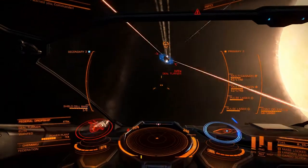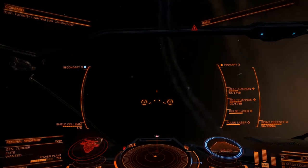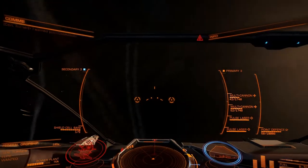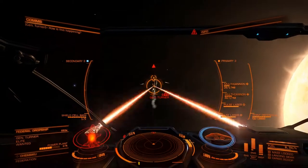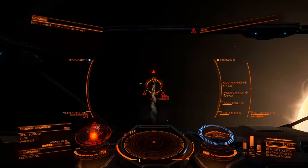Get in behind him as quickly as possible. Make sure you're targeting that power core — he will go down nice and quickly like this, but there is a risk involved. I have been blown up once doing this when I got hit by a plasma accelerator. Damned unlucky, but it can happen, so just be careful.